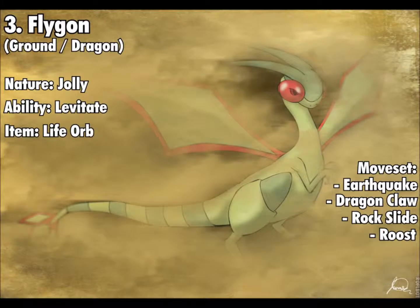At number 3, we have the Pokemon that is a Ground type — it is Flygon. Flygon is number 3 this week. It is a Ground and Dragon type, and it is a Jolly nature. It has the ability Levitate and holds a Life Orb, which is a bit like Hydreigon. Its moveset is Earthquake, Dragon Claw, Rock Slide, and Roost. Earthquake and Dragon Claw are both STAB, Rock Slide is there for type coverage and has a chance to flinch, and Roost is just there to heal up your Pokemon's health. Flygon is number 3 this week.